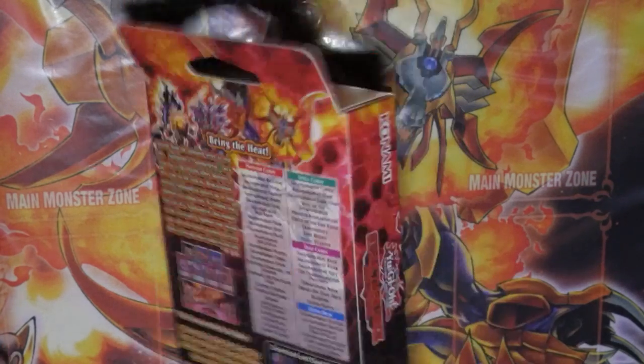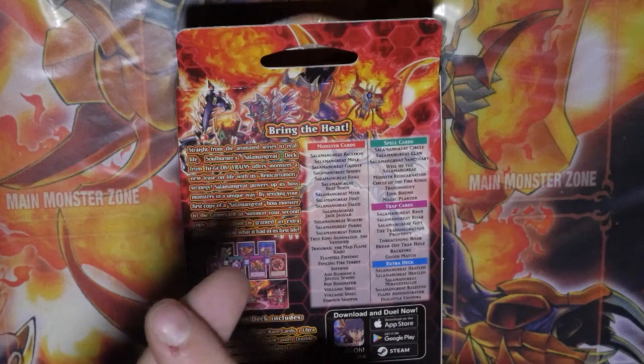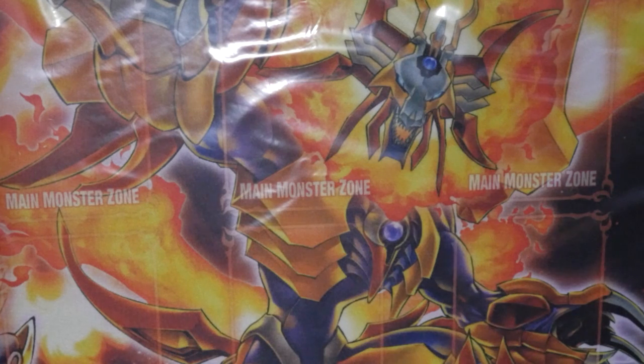Konami have also reprinted one of the best hand traps in the game — Ash Blossom and Joyous Spring. It is now a common for all of you guys to get. It was hard enough to get as a Secret, let alone the Ultra or Super reprint. Now you have a common reprint, there is no excuse not to have an Ash Blossom. Outside this deck, the main thing you want to get is Sunlight Wolf, and of course Lady Debug.